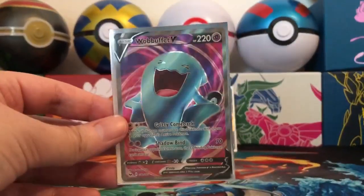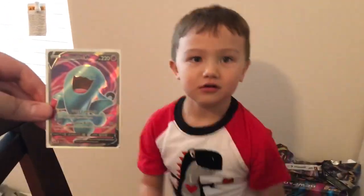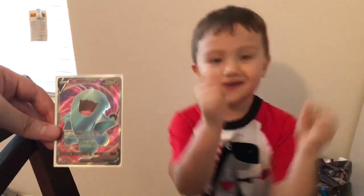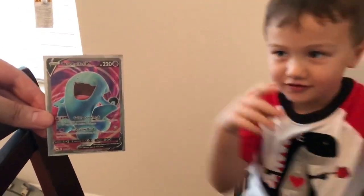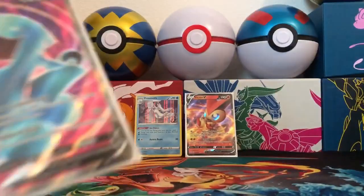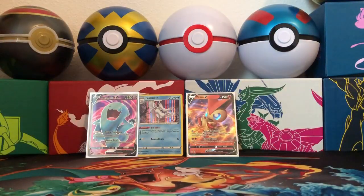The last opening we didn't get any ultra rares, but this time we've gotten two and a holographic. Let's do a Wobbuffet V ultra rare dance! What a beautiful card — another fitting color for Valentine's Day, a pink background, and purple and blue.